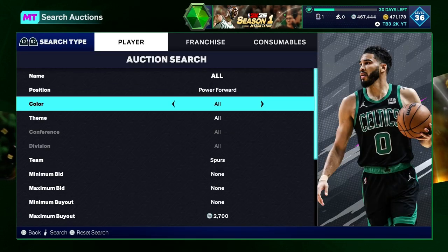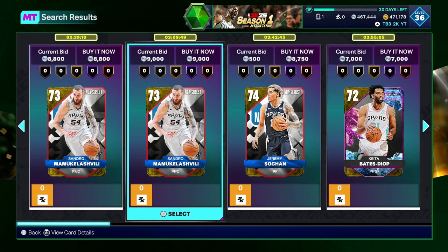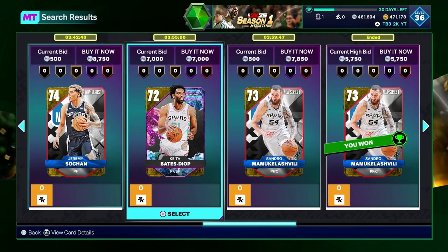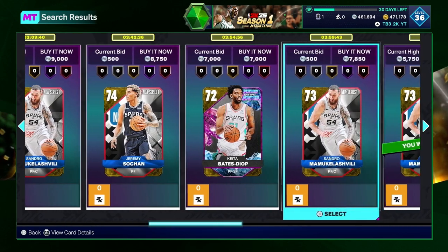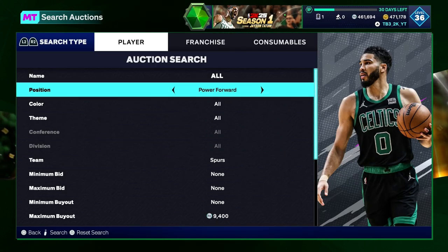But if you want to do a different filter and try to go a little bit more pricey, look at Power Forward real quick. Like this one right here — I'll buy that for 5700, hope it sells back for 7K. It's not guaranteed that it's going to sell, but I feel like it will be able to go for it.